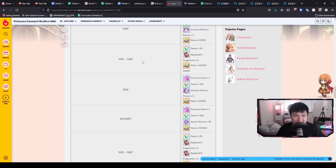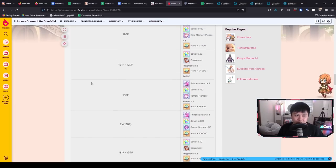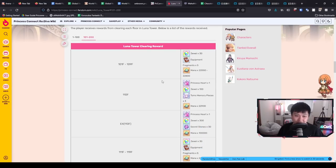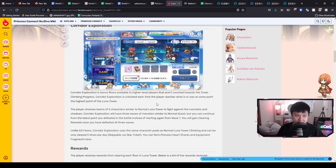Over time, the income from Lunar Tower is going to be greater and greater, because we are going to be getting the rewards from the start all the way to where we can clear — that's why Lunar Tower is so freaking important. On top of that, we are getting princess hearts. For those not familiar, princess hearts are the materials that are probably going to gate us from getting unique equipment. For unique equipment you need princess hearts and memory pieces; combining the two makes the unique equipment, and upgrading it requires more princess hearts and memory pieces.